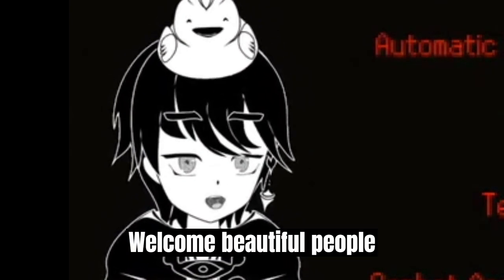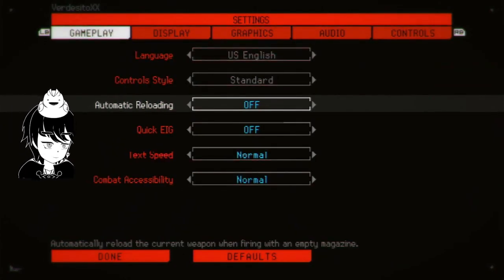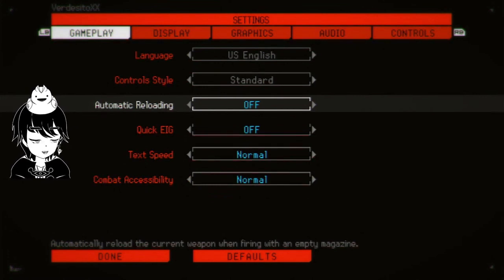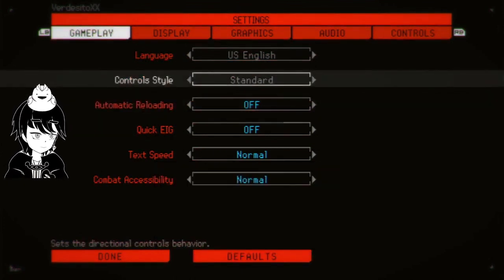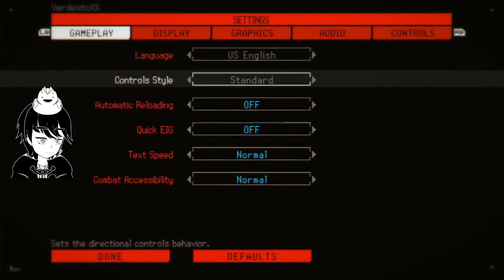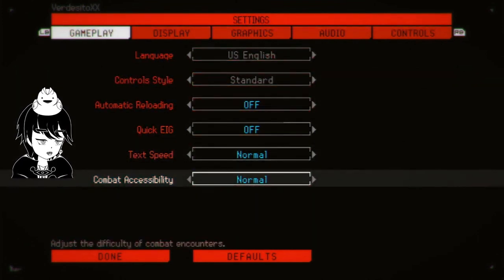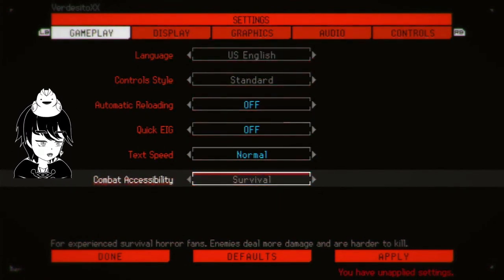Welcome, beautiful people from the internet! I'm trying this game, it's called Signalis. Let me check the settings first. Control style — stand there. I haven't played this game ever, so that should work. Text speed normal, combat accessibility — adjust the difficulty of combat encounters. Survival for experience. I'm an experienced survival horror fan.